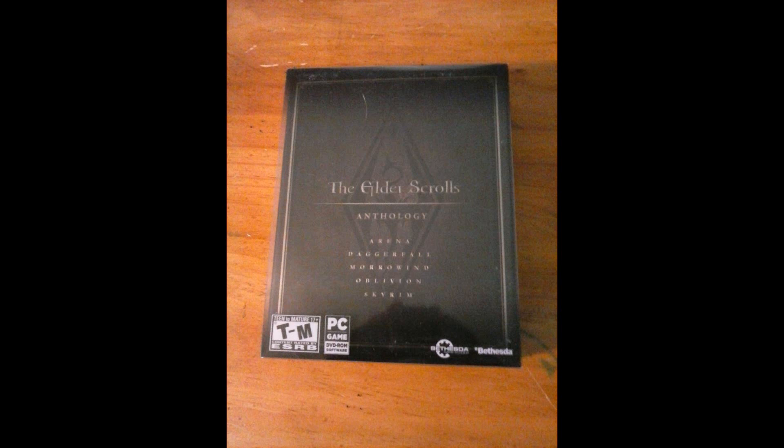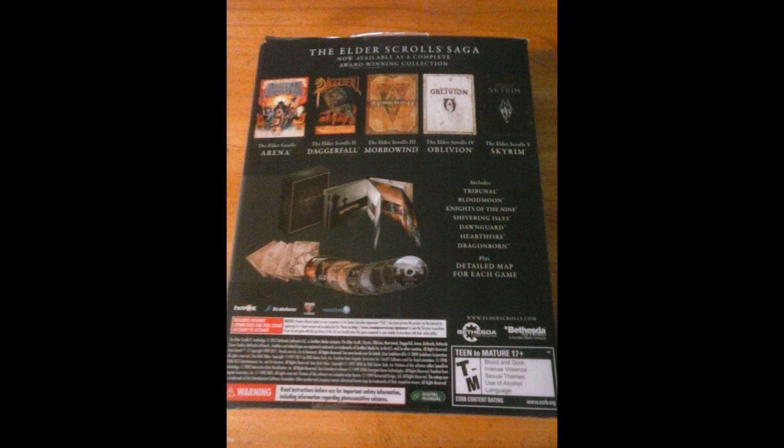Now the Elder Scrolls Anthology does not include Elder Scrolls Online. It includes the original five main series games: Elder Scrolls Arena, Elder Scrolls Daggerfall, Elder Scrolls Morrowind, Elder Scrolls Oblivion, and Elder Scrolls Skyrim. This includes all five previous games. So if you want all six games, you'll have to go and purchase Elder Scrolls Online separately.